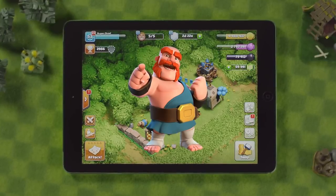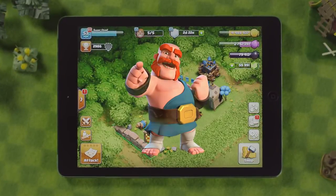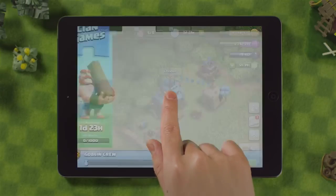Let the clan games begin! Work with your clanmates to achieve big rewards and the new exclusive magic items. Get started by finding the new fairgrounds situated on the left side of your village, then tap on the caravan.